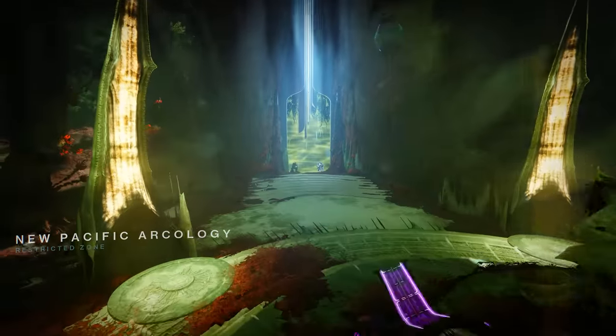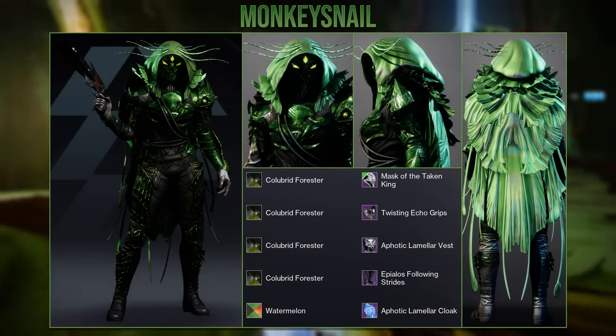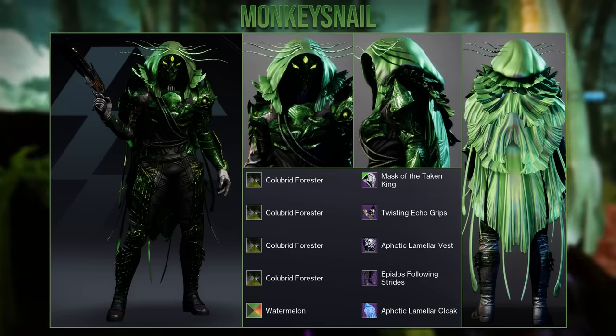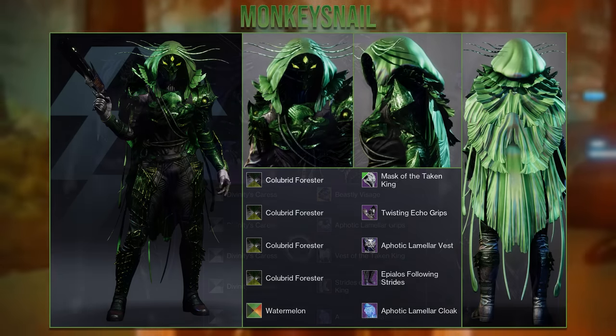Now I want to move on and show you some of the best Hunter fashion from my discord using the new dungeon armor pieces. This first one is from Monkey Snail and goes with a bit of a swamp-like look. It uses that same helm and cloak combination I showed in my first set, and it's one I highly recommend trying out once you get the new seasonal ornaments cloak.